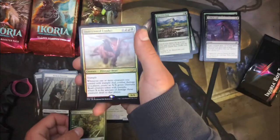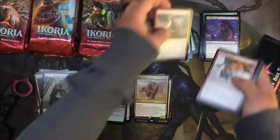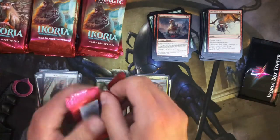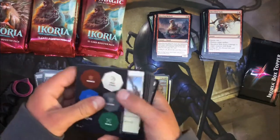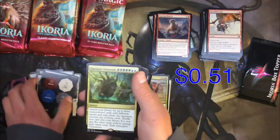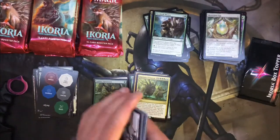Got a foil Sudden Spinnerets, Quartzwood Crasher — that's a crazy looking boy right there. I'll have to go back and read a lot of these later. The thing I was most excited for coming out around the same time as Ikoria was the new Commander decks. I had a complete change of heart about that Mardu deck. These are the new creature counters — whatever those tokens are called that you put on creatures. Emergent Ultimatum.